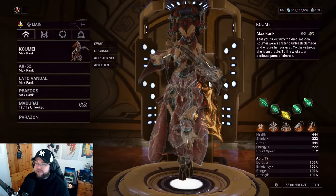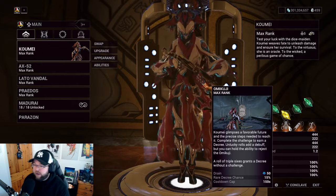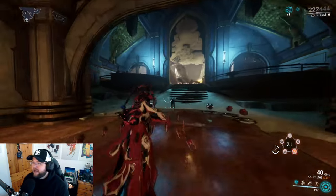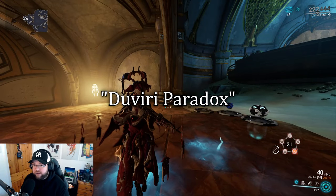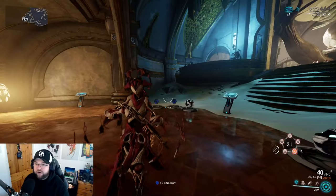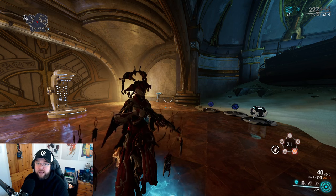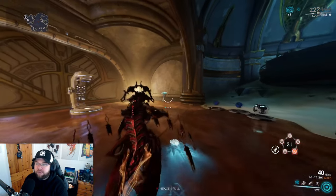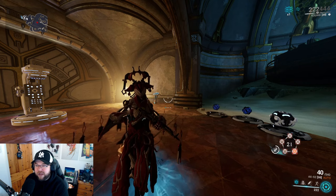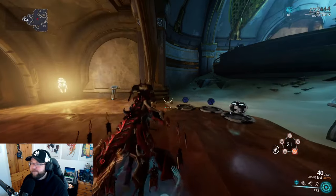Now for the second ability, Omikuji — this will take a while to explain. If you're not familiar with the Duviri Paradox, you won't be familiar with decrees. Until you play Duviri Paradox you won't fully understand this ability. Decrees are random buffs and boons — sometimes debuffs — that help you and reward you for staying in longer. It's kind of like a deck builder but randomly assigned to you.